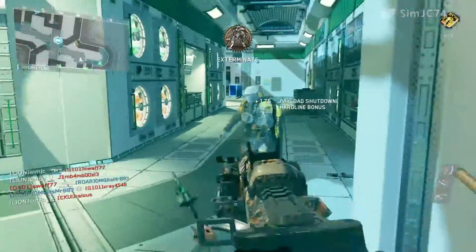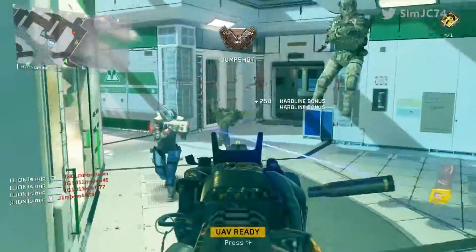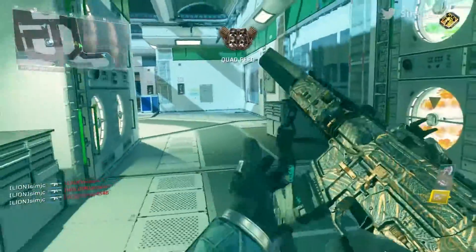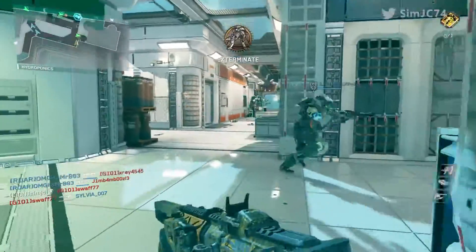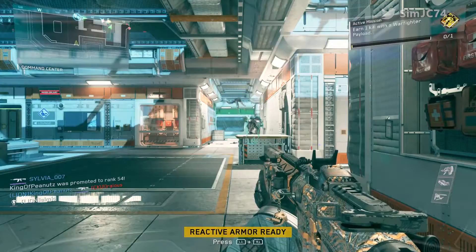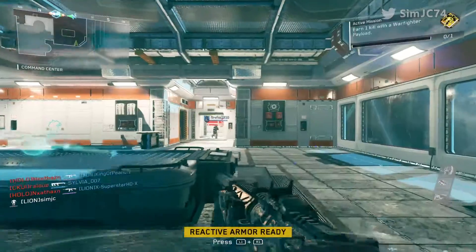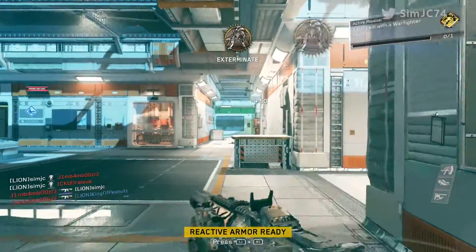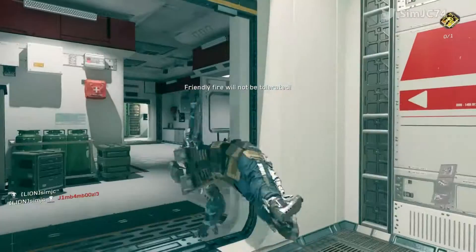You're gonna love this clip coming up right now — get ready for this. Quad feed! Going well, let's go get my next Warden... and then I die. My killstreak — if it kills a friendly, I'm dead and my streak is over. It's ridiculous, it really is. But there we go.